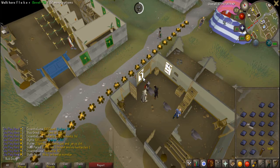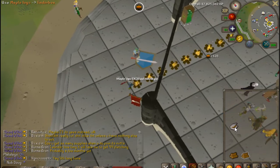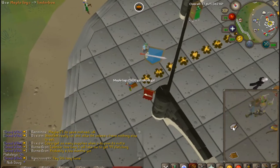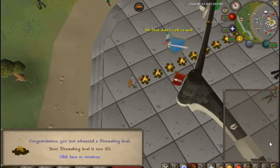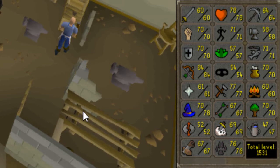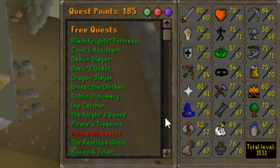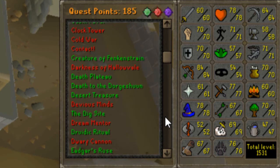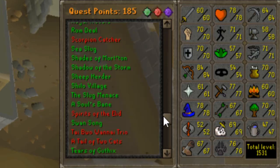Apart from 60 smithing, I also achieved 60 firemaking from 50, and I did get 70 woodcutting. I learned I could boost it up to 71, so I didn't want to sit at that ugly 71 number — 70 just looks cleaner. Everything else is good to go. I think I have around 65 more quest points worth of quests to do, which isn't too bad considering I already have 185.